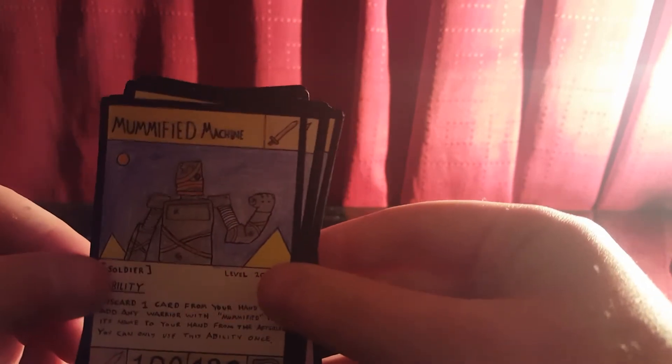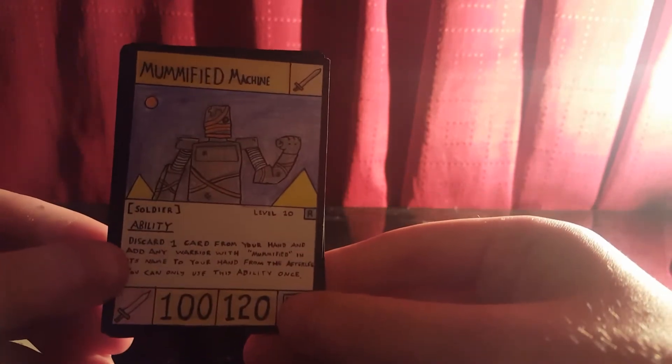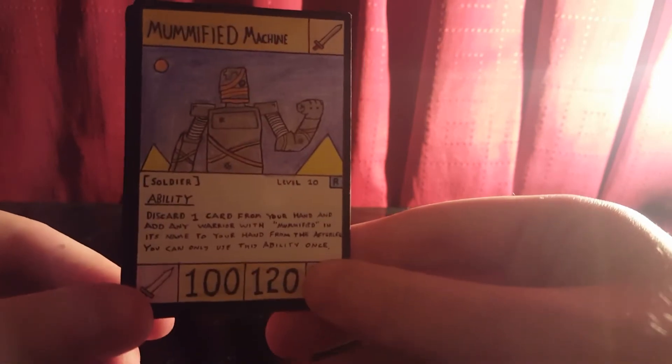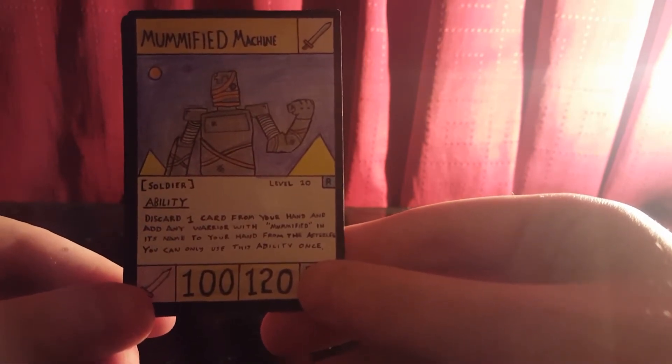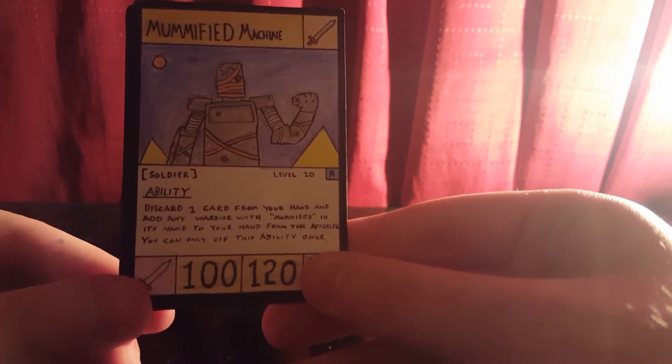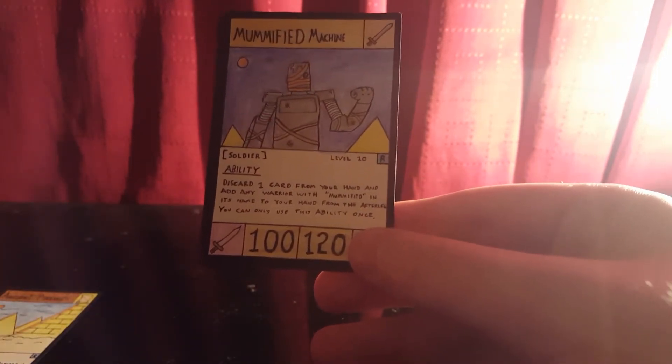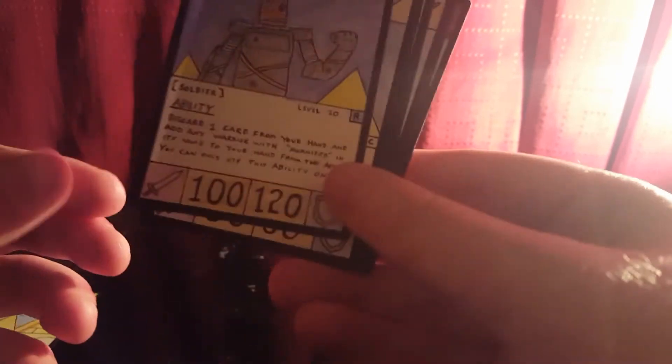Next, the boss card for this set is Mummified Machine, the main card in the set. It's a Level 10 Rare Warrior Soldier. The ability is: discard one card from your hand and add any Warrior with 'Mummified' in its name to your hand from the afterlife — you can only use this ability once. It works like the field card, but if you need a specific card you could combine it with Ancient Pyramids to use it twice in one turn. It has 100 damage and 120 defense, which is pretty decent for a Level 10.